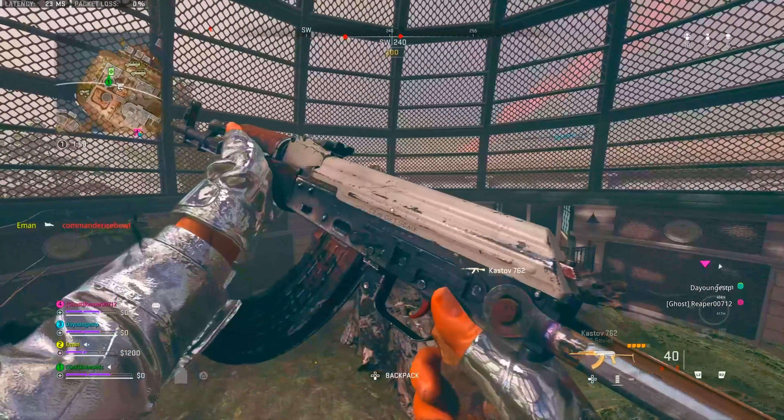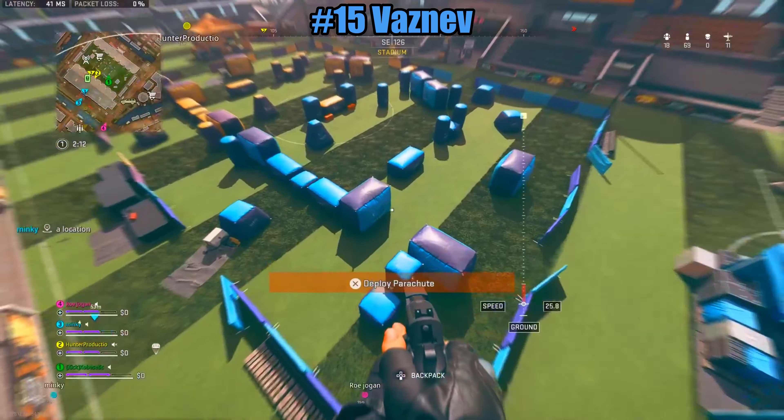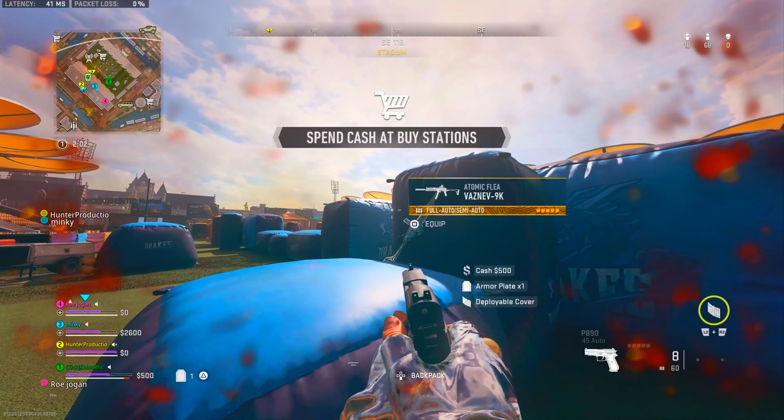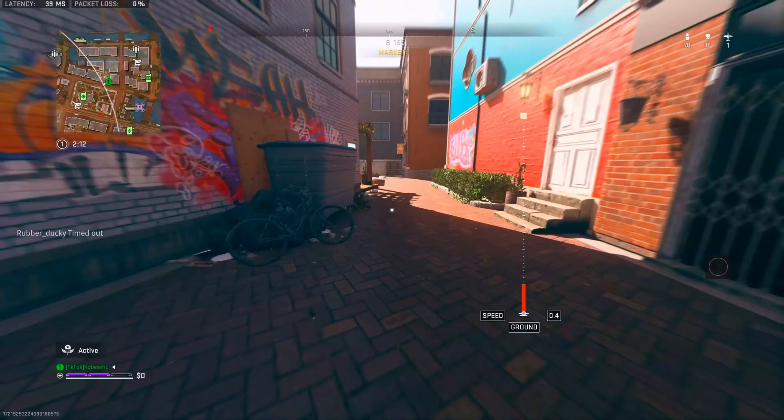This thing's actually disgusting. The Vaznev is located at the stadium on the right side of the field — it even has blue tracers. The Rau is located laying down next to the dumpsters south of Market.